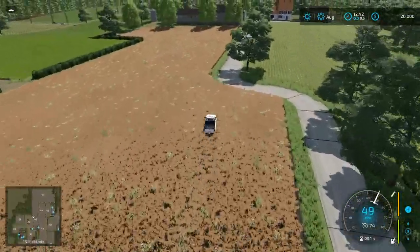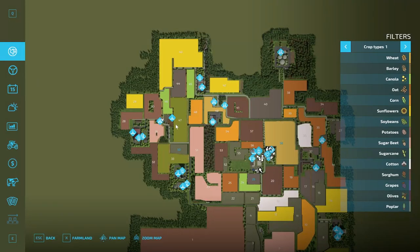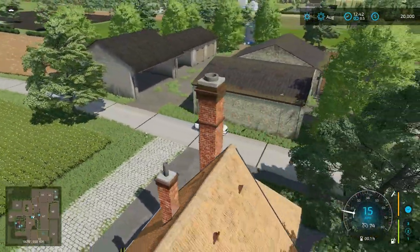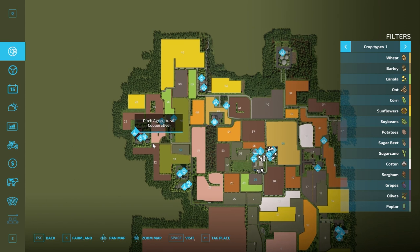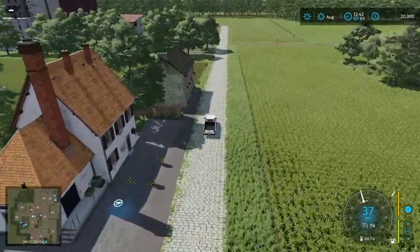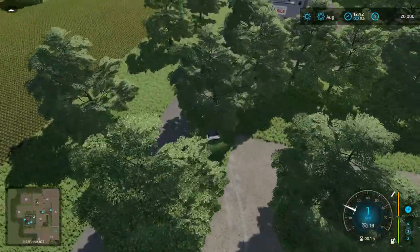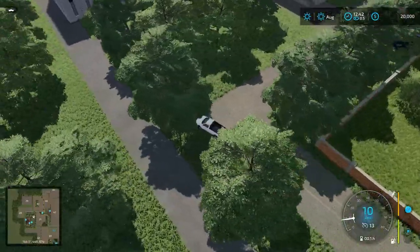On the right-hand side we have the bakery, and on the left-hand side we have a Lizard silo right back there. Heading further, on this corner there's more to take a look at. It's not a crazy huge map — nothing crazy big. On one side there's a fence I hit — watch out for that. Around here we have a sell point: the Ditch Agricultural Cooperative. Up ahead there's a bulk input purchase and on the right-hand side is the oil mill, which is surrounded by fences.